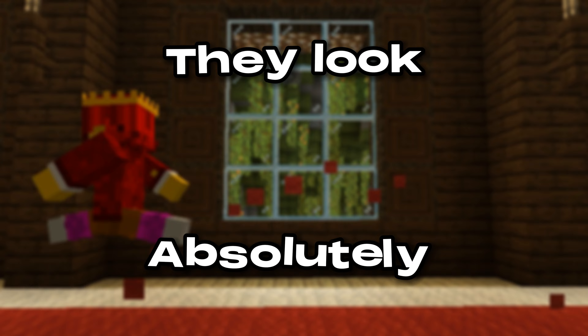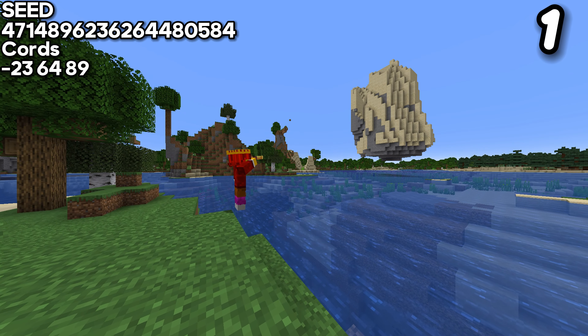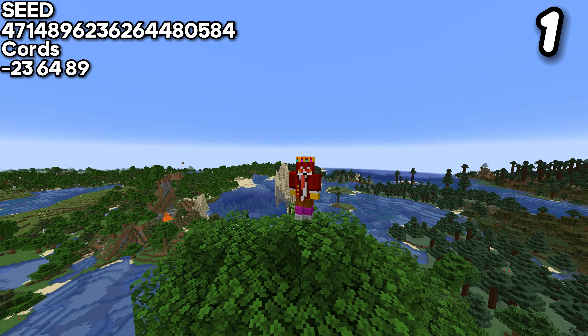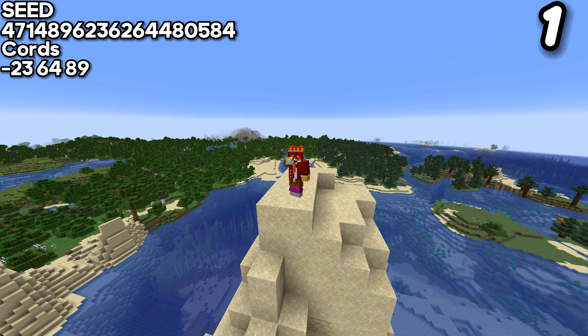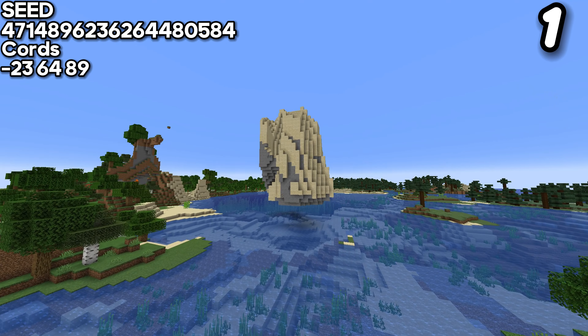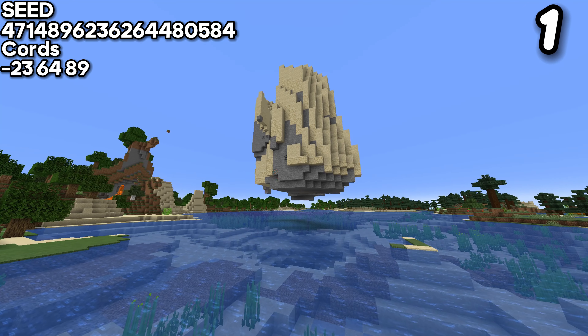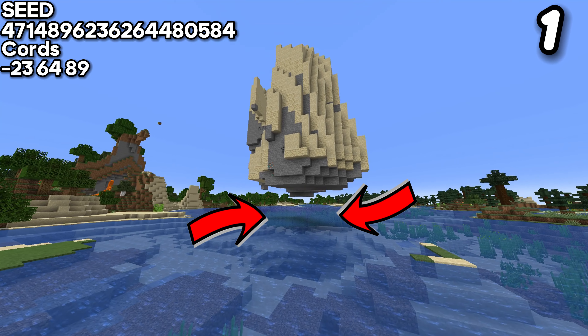Starting with the first one — although it doesn't look to be the most appealing, it has something quite magnificent and unique. This avatar-looking rock could sparkle your imagination into building something quite unique, due to the reason that this rock actually floats.